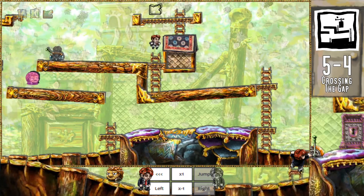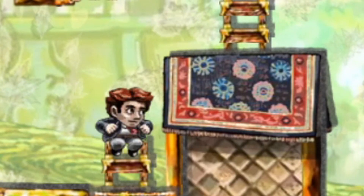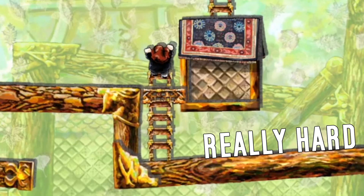The only exception is the ladder in 5-4, which is so high up that you can only do the trick by jumping on the last two possible frames. It plays out a bit like Goldilocks, the way that there's three ladder jumps in Braid — one of them is really easy, one is fairly tricky, and the other one is really hard.